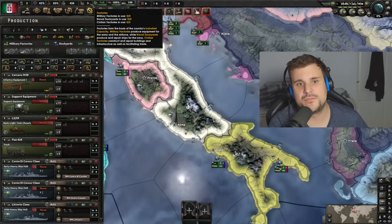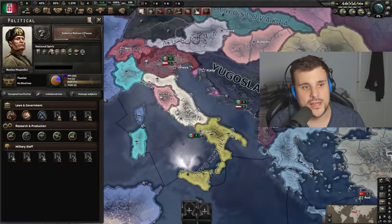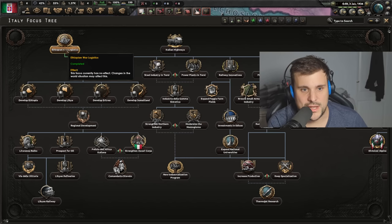Is it game over for me now? Do I even exist? I consist of three civilian factories but I have access to none of them. That classic exploit of releasing Eritrea and Somaliland - that's how you skip the Ethiopian War logistics.